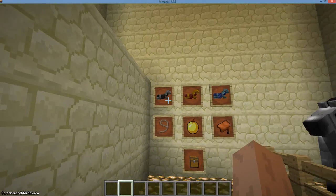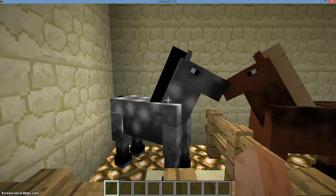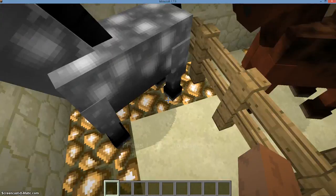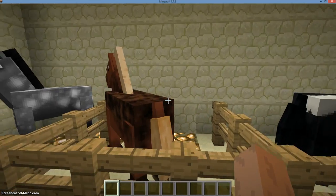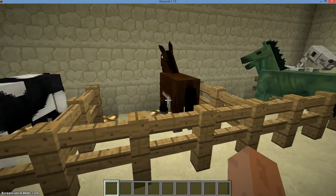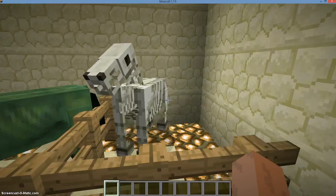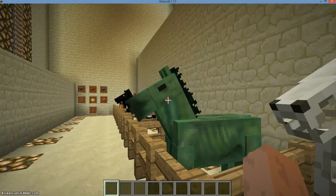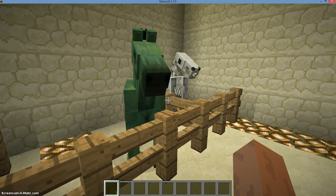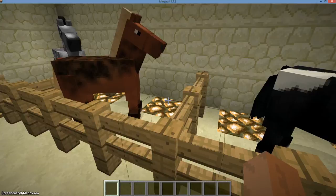Alright, so first of all, let's examine our horses. We've got a smoky grayish white-spotted horse here, a brownish-blackish, a cow-colored, a mule, a zombie horse, and a skeleton horse. These two can only be summoned, so they're like special entities.